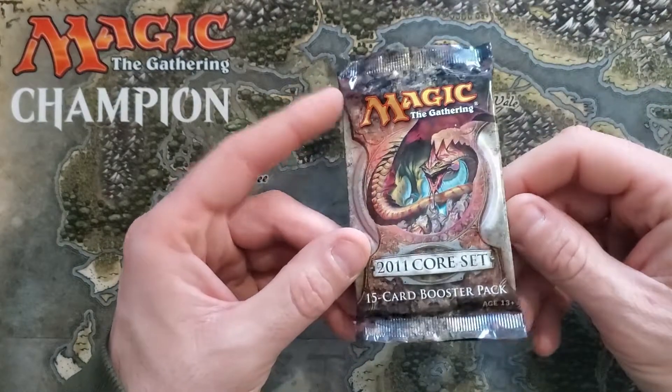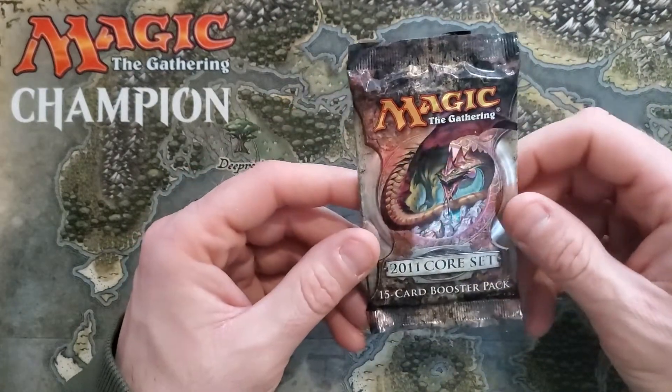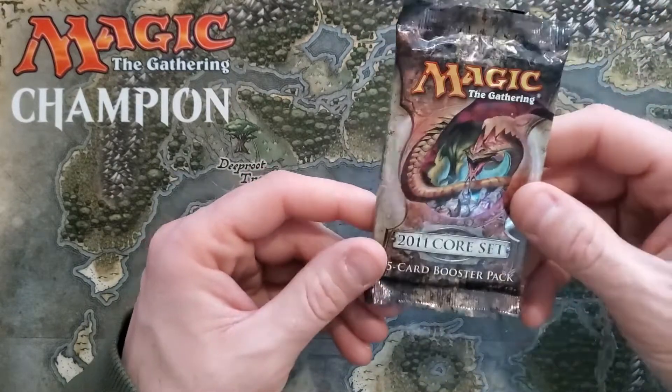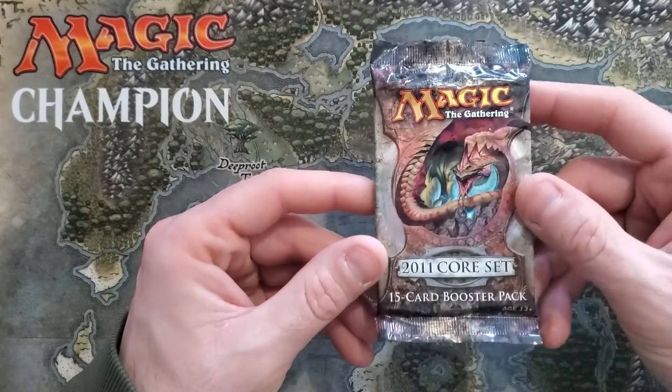Foil Preordains are insane. We got the Titans are all in here as well, there's Leylines, some good commons as well.